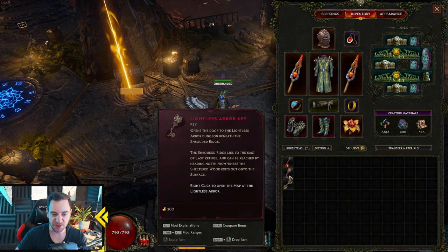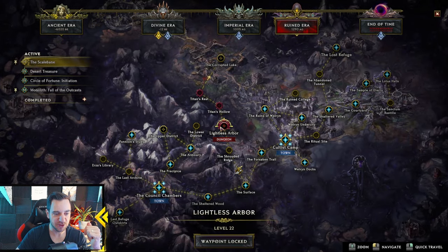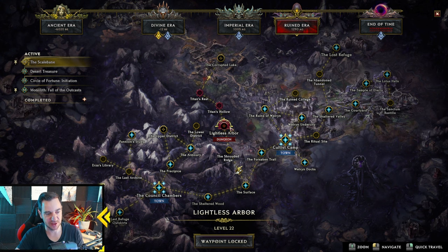The key thing to know is, if you find the key, you can just right-click on it — like the Lightless Arbor, for example — and it brings you directly to the place where this dungeon is on the map. You can tell I haven't been here with this character yet, because I didn't skip through the campaign with this character using the Lightless Arbor dungeon.